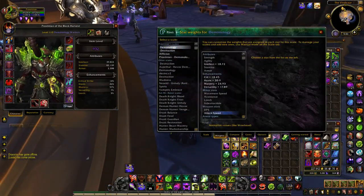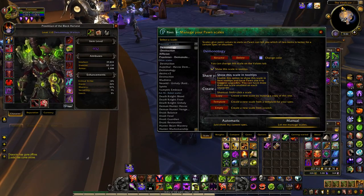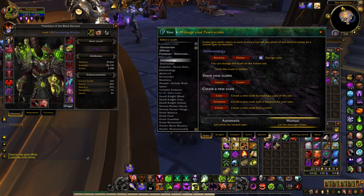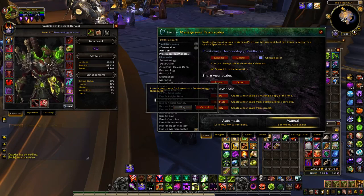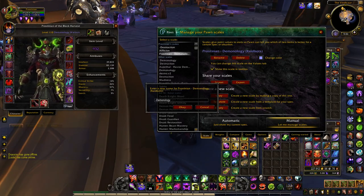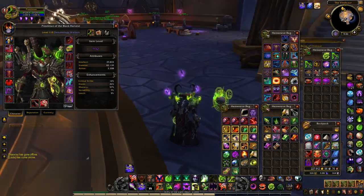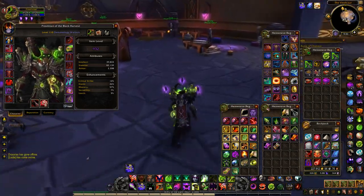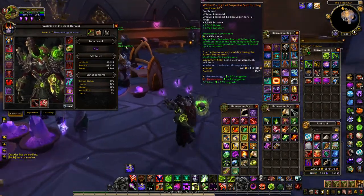You don't want both showing. So if you want to get rid of the one that says Demonology, I don't think you can delete the defaults, but the easiest way is just uncheck it and it just won't show in the tooltip anymore. You can come here and rename it — I like to put a little hyphen before it, it makes it easier. You can change the color if you want, but I just leave it. And there it is in your tooltip: Demonology, 50% upgrade. Done.